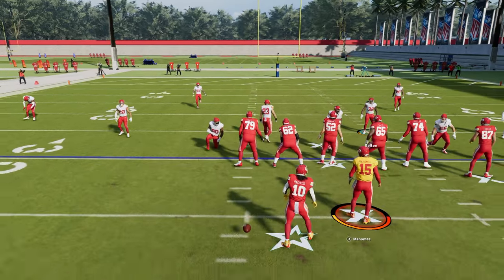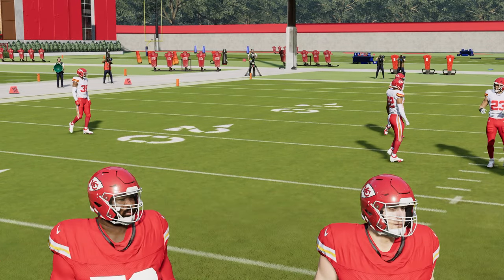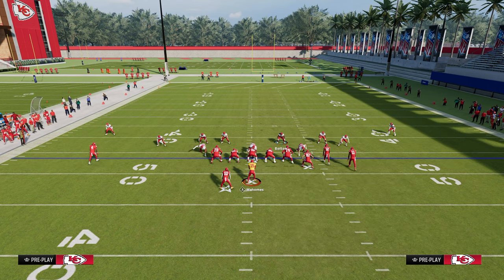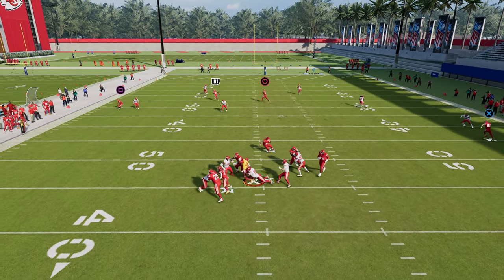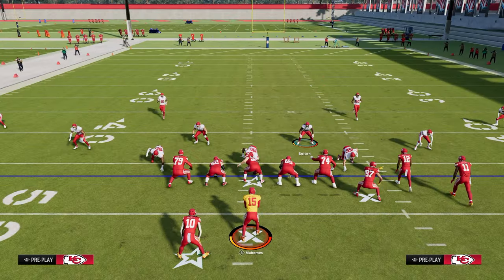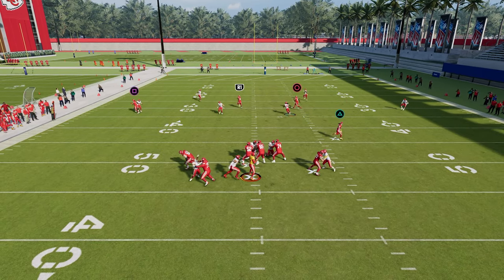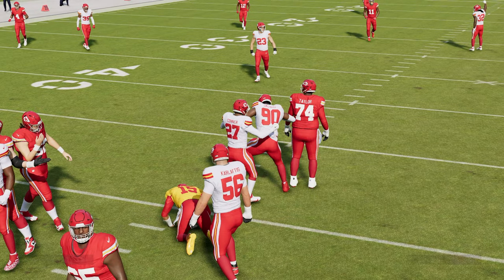The cool part about this DB Fire 2 blitz is the way they have to pick it up is going to leave other blitzing opportunities for the defense, which we cover in the e-book. Even if they block a running back, occasionally the corner on the right side will actually come around the edge, and oftentimes the pressure will be even better when they do block somebody. So don't think this blitz is completely dead if they block somebody — that's what makes it really good. For example, if they block a tight end, you still have a chance to get pressure from the left. This is what has made DB Fire good for a really long time.